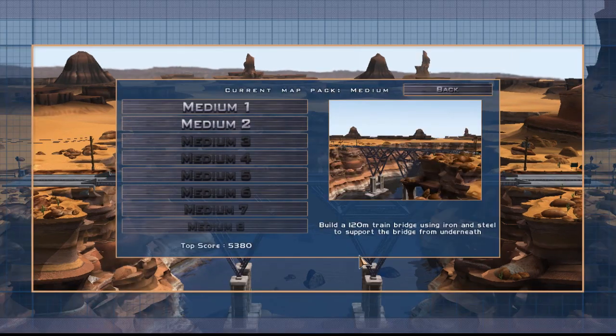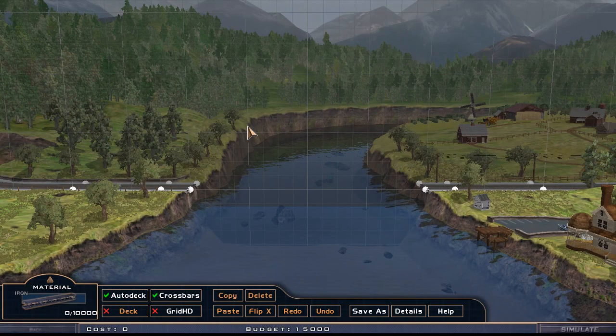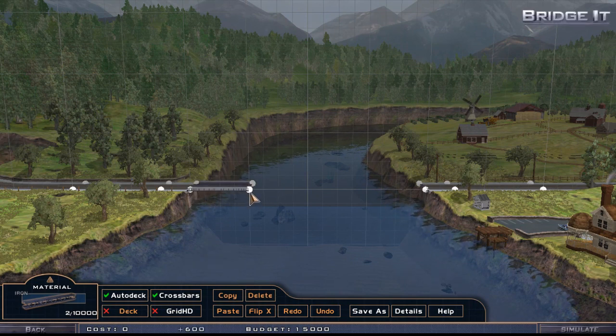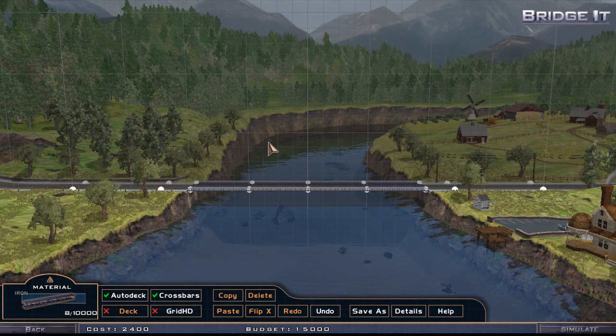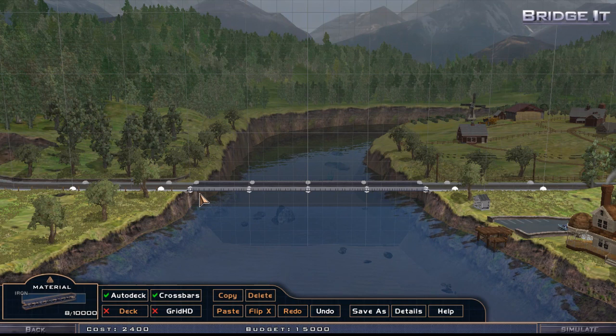We did well guys, we did good! Okay, build an 80-meter train bridge using iron and cable — this is new. Hint: add cable to the leftmost and rightmost anchor points for added support. The challenges are starting to come to us guys. How are we supposed to support things here? We don't even have steel — I was expecting to have steel here. Maybe let's try to simulate just one side of the bridge.